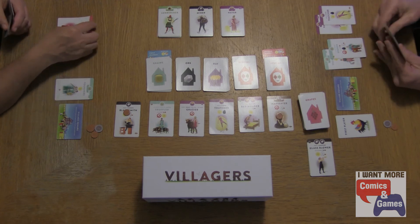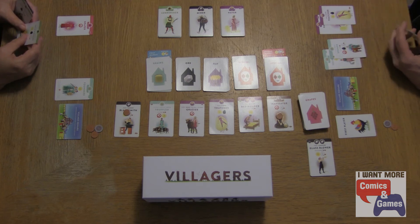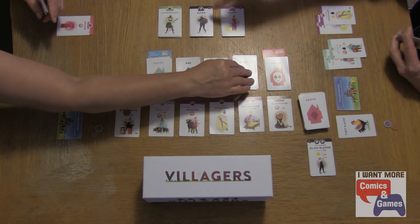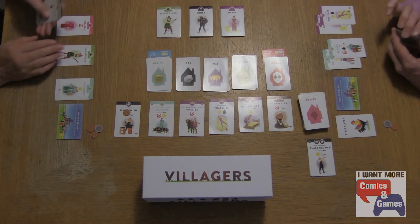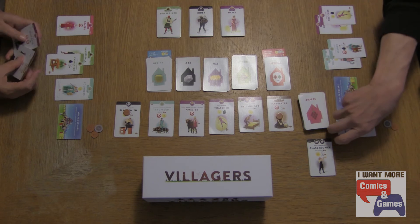I'm going to play the Carpenter. You discard a card, then you take the Lumberjack if that's what you wanted. Those don't count towards your build, so then I can build the Carpenter. And then the first player token will move. The Carpenter didn't need any unlocks.